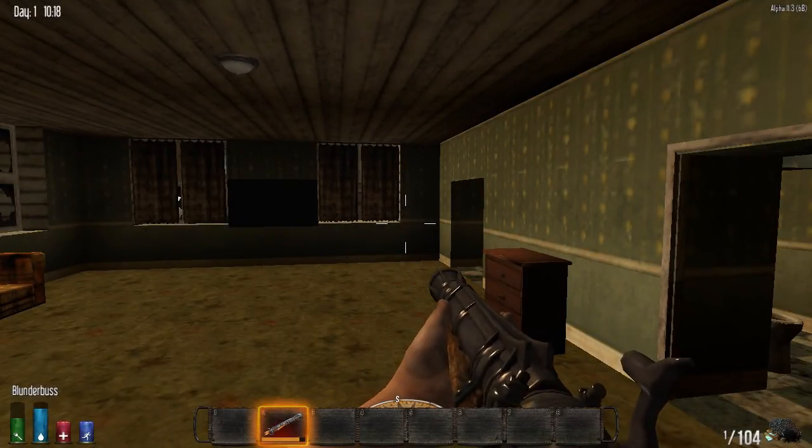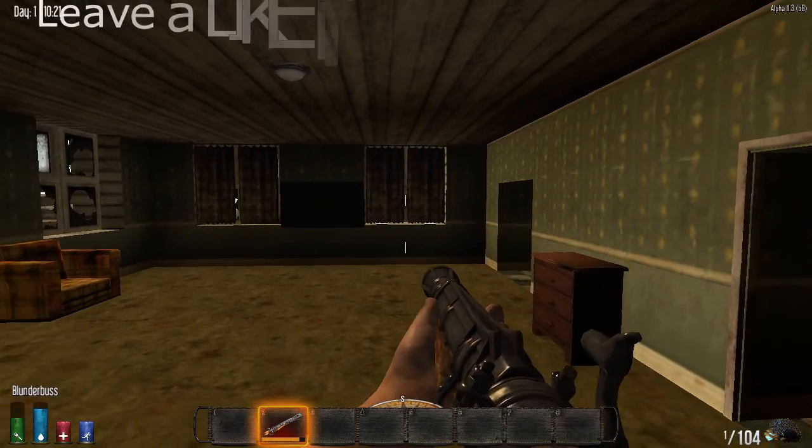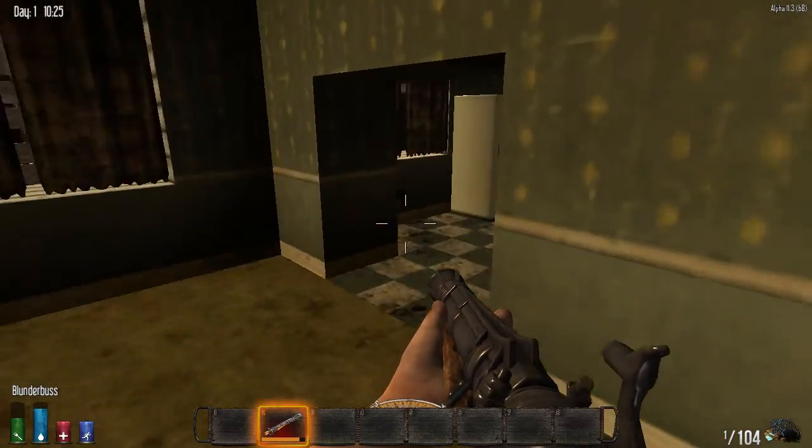What's up survivors, welcome back to another Seven Days to Die tutorial. Playing alpha 11.3 today, I'm going to show you how to make the blunderbuss — the good old boomstick. This is a muzzle-loading rifle that you can actually make on the first day.